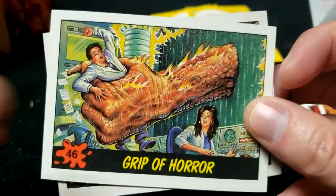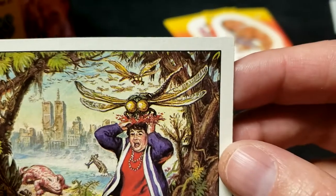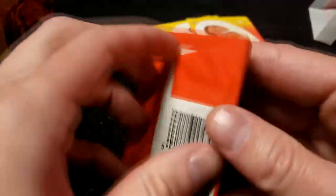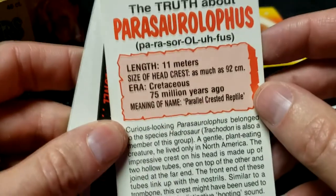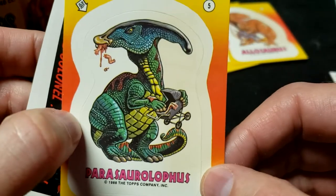Comics Con Catastrophe — seen it. Grip of Horror — seen it. Manhattan Island Swamped: that's not even a dinosaur, that's just a giant bug eating this lady's brains! Gnarly, I love it. Let's open up a few more — we should already have a full set by now. I don't have all the stickers, I can tell you that much. Parasaurolophus — eating a baby. Classic. Moving on.